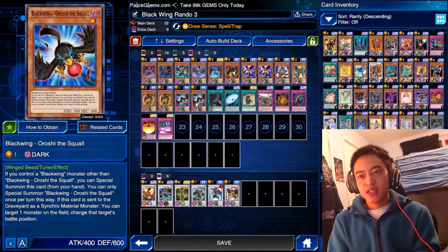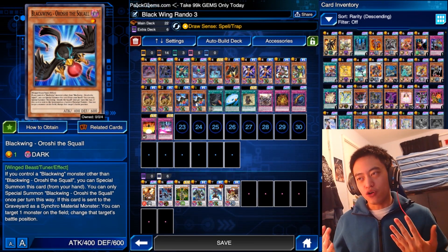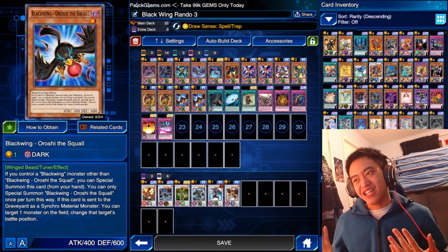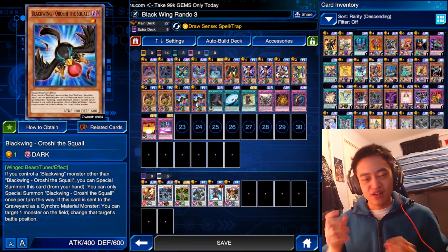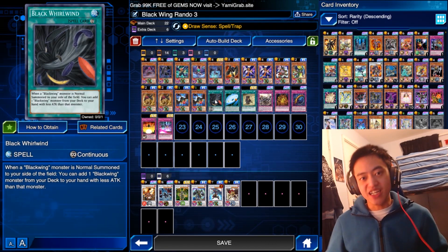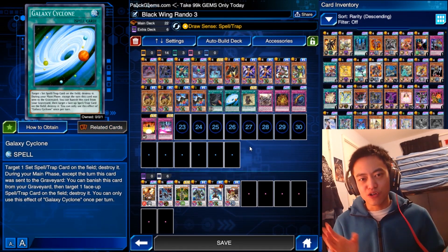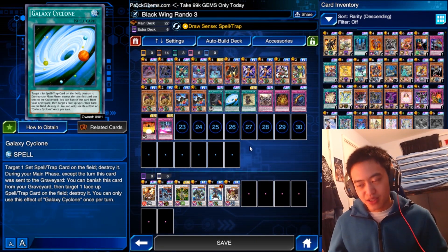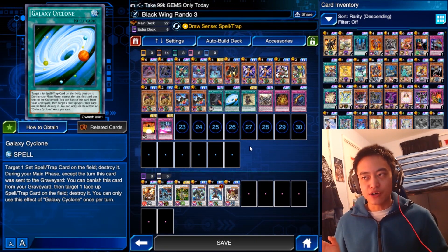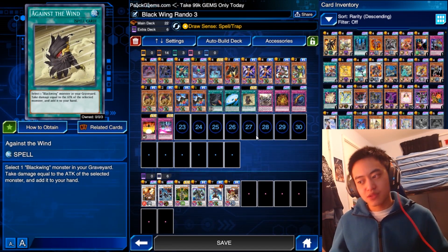Next we have Ushi the Squall. Its effect is when you Synchro Summon, you can change any monsters on the field to a different battle position. This is really good for monsters with high attack and low defense — you can swap their battle position and instantly kill them. The Black Whirlwind card you've seen in action — it lets you get a monster from the deck to your hand, very useful. Galaxy Cyclone is just there to destroy some spells; that could be replaced by anything else, so feel free to choose whatever you want.